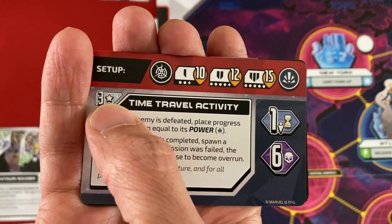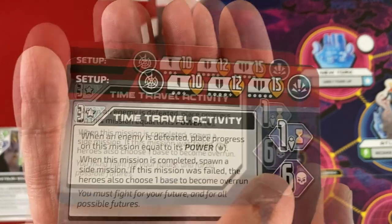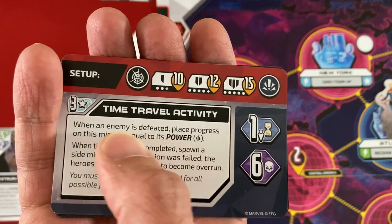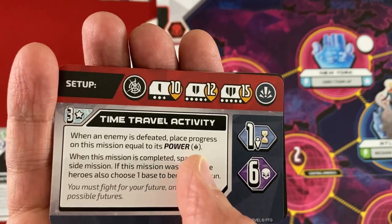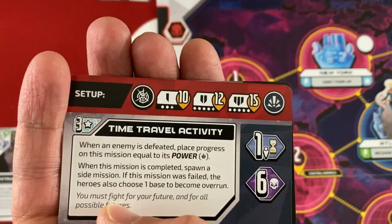If we beat this mission, we'll get three stars — three team-up points — which go on this track to help us activate abilities. Missions have different ways to put progress on them. In this one's case, and this is true of all the First Strike ones, we just have to fight people. When an enemy is defeated, place progress on this mission equal to the power of the enemy — that's their attack stat. When it's completed, we're going to spawn a side mission.